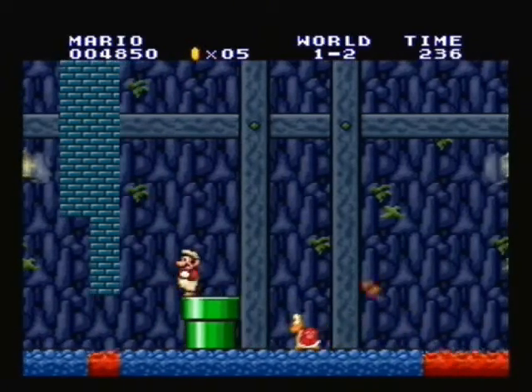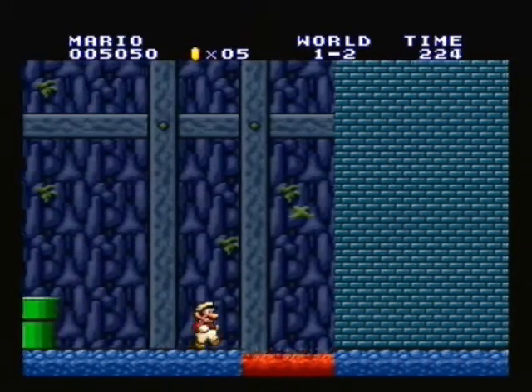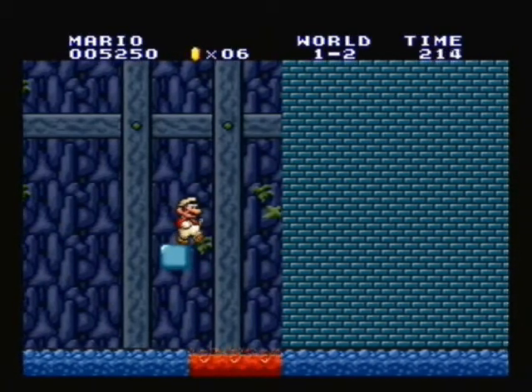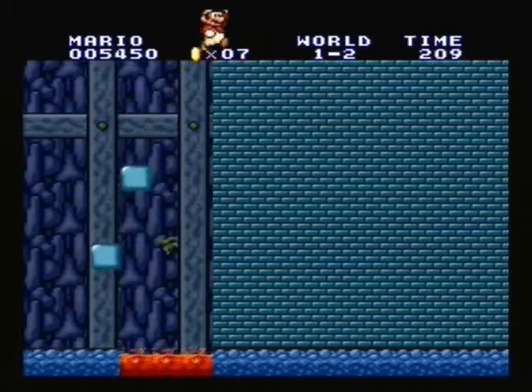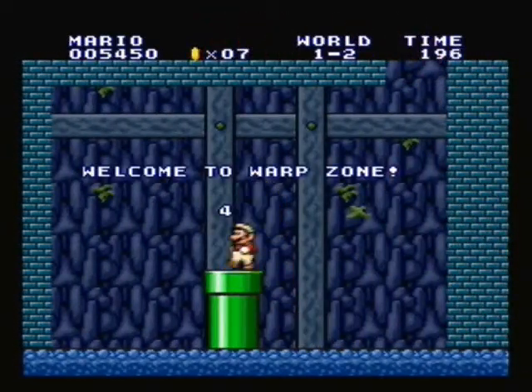Do this successfully and you're good. If all else fails, you can take advantage of the slide underneath blocks glitch. Once you've found those two invisible bricks, you can make it over the top of this wall. And this is the Warp Zone that leads straight to World 4.